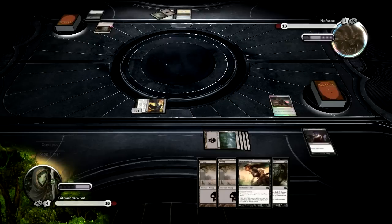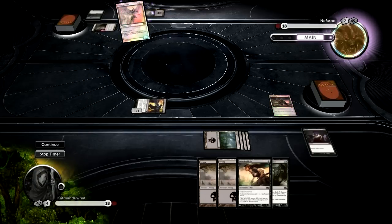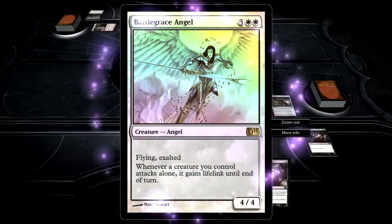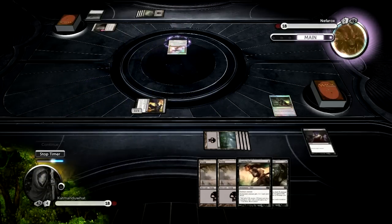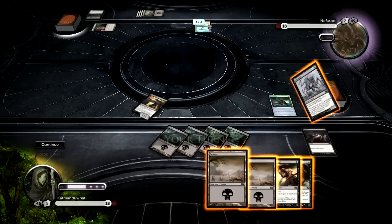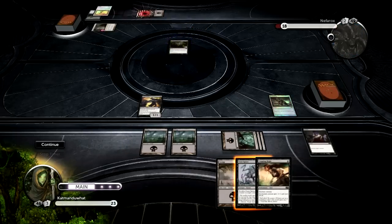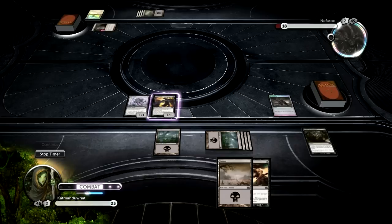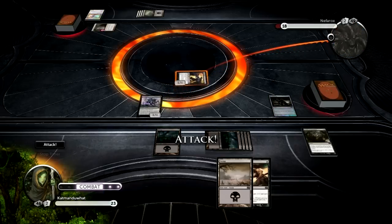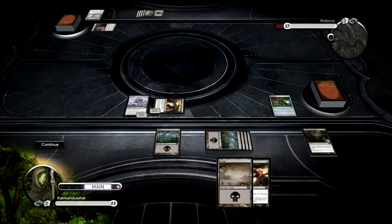I would like to get a bigger threat on the board — this 1/1 is nice but he's only going to needle away, giving him an 18-turn clock barring any blockers. Speaking of which, Battlegrace Angel comes onto the field: flying exalted, and whenever a creature you control attacks alone it gains lifelink until end of turn. That has to die — I don't want him gaining life on me. End of his turn. We'll use Tendrils of Corruption on Battlegrace Angel, which kills it and brings us up to 23. We're also going to play a Fume Spitter and attack, bringing him down to 17. Slow going, but we're getting there.